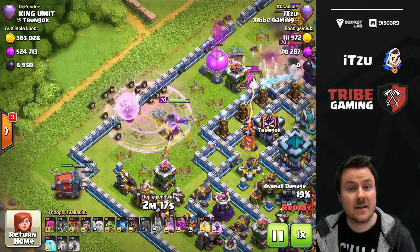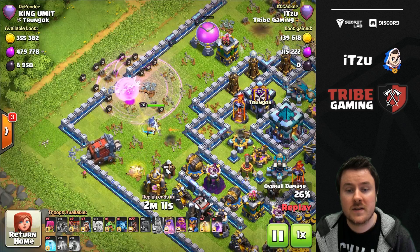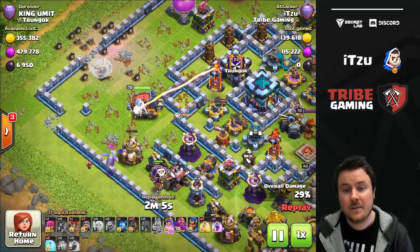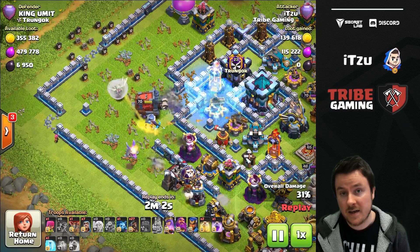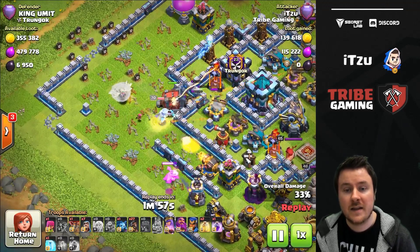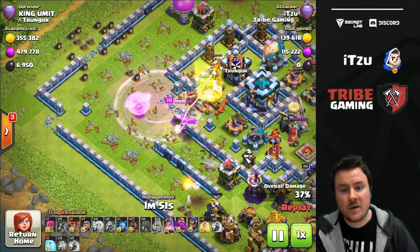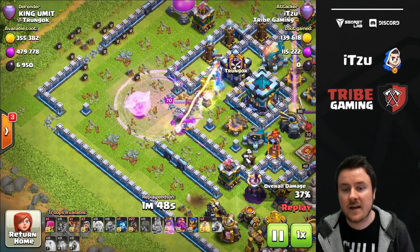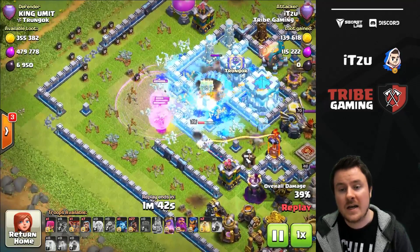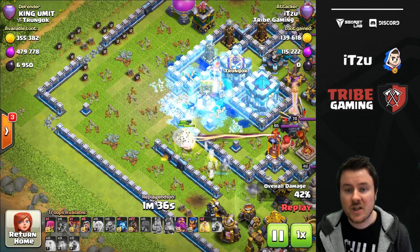The next thing was placing the siege machine — the Ram — to make sure my Queen is actually getting into the core. I also had to make sure my Queen isn't getting roasted by the single Inferno tower. It was a bit unlucky — the Queen got targeted by the single Inferno tower, which means I needed to use a Freeze spell there. I used a Rage, but there was this one small step that messed up the entire attack — the Queen went to the outside.